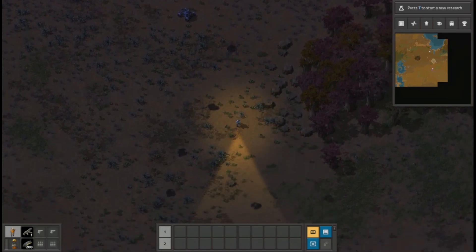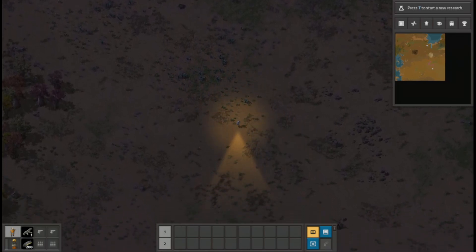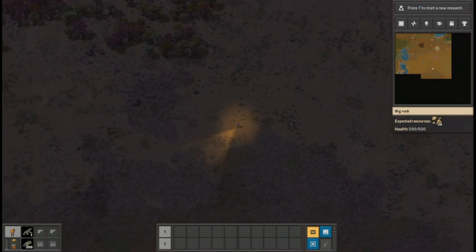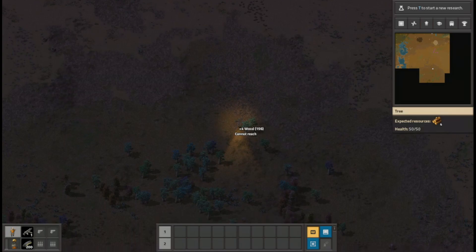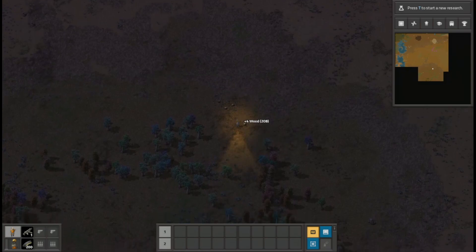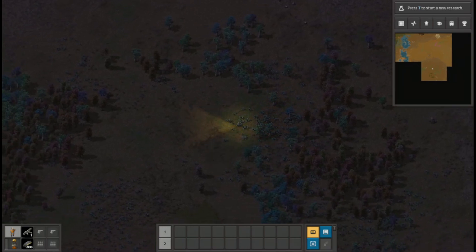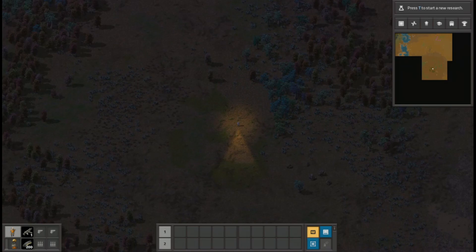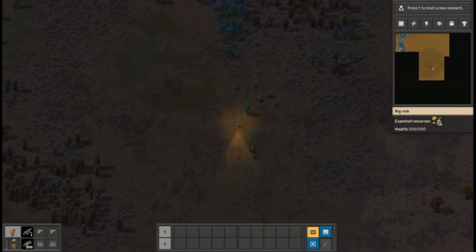Now I'll take a scout around this area here, just see what else we got down this way. Looks like a bunch of open desert, a few sparse trees. If y'all would like to see us use some mods with this, let us know in the comment section below — yay or nay. Yay if you want us to use mods, nay if you don't. Some people like mods, some people don't. Maybe it doesn't really bother me that much.